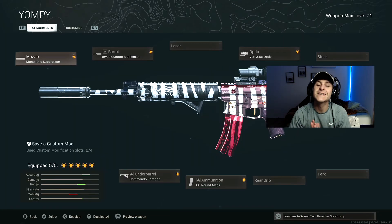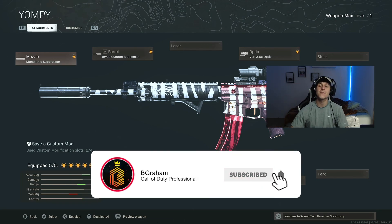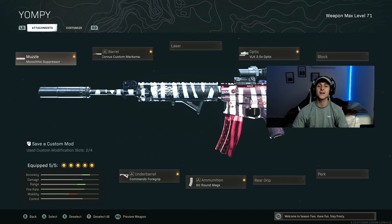Alright gang, this is the M4 I ran in today's video. We ran the monolithic suppressor, the Corvus custom marksman barrel, commando foregrip, 60-round mags, and the VLK 3x optic. I've definitely switched this M4 class up a couple of ways — sometimes I take the VLK optic off and add the tac laser and run iron sights. It's extremely accurate that way too. I'm so sick of the burst weapons, so I really hope y'all enjoyed this class. If you're new to this channel and enjoyed the gameplay, hit that sub button, hit the like button, comment down below and let me know what you think. Let me know if you have any classes you want me to cover. I'll catch y'all tomorrow for another banger — let's get it!